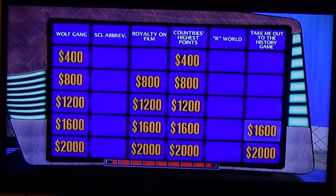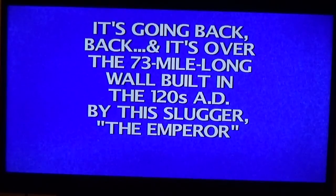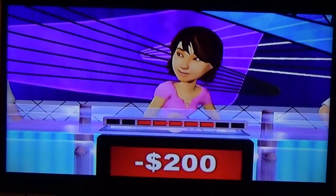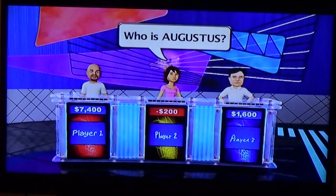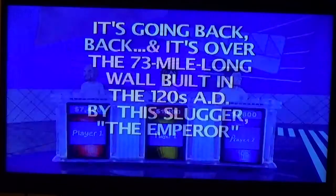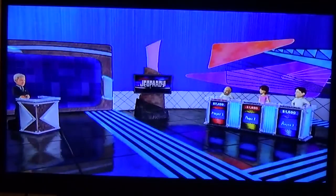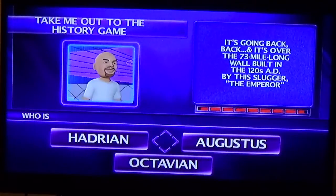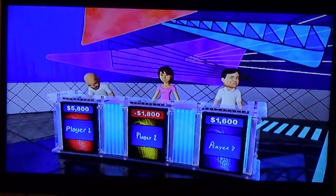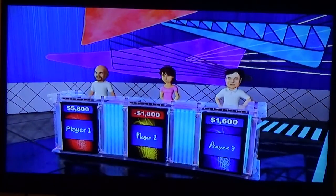Back to you for our next selection — it's going back, back, and it's over the 73-mile-long wall built in the 120s AD by this slugger, the emperor. Player two — no, sorry, that's wrong. It's Augustus — no. Player one: who is Octavian? No, it's the other one. Losing too much money now.